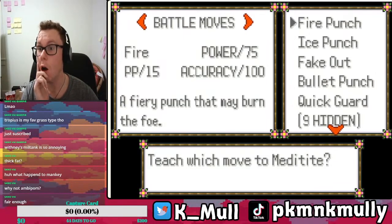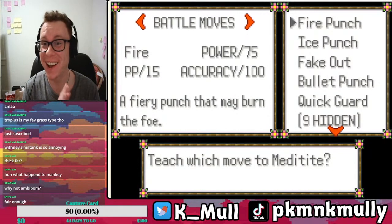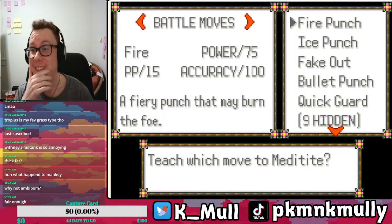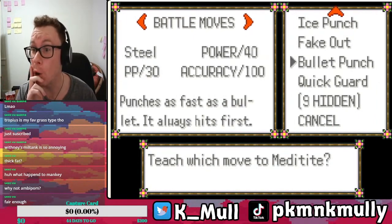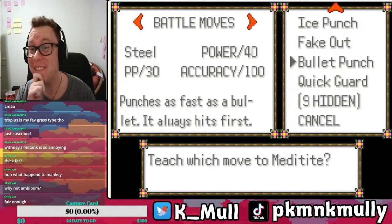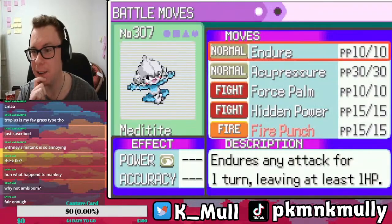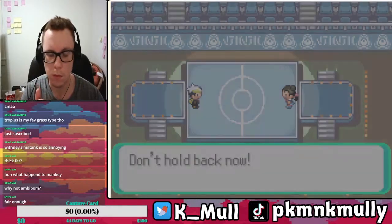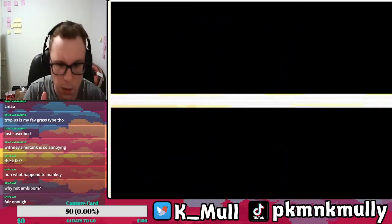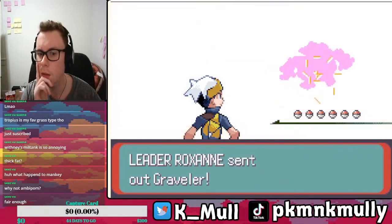Last one — why are you using Mud Sport? All right, thank God. What can you learn? We get access to the elemental punches! Absolutely. There are nine hidden moves — I don't care. Bullet Punch — that's pretty good. Endure, yeah.